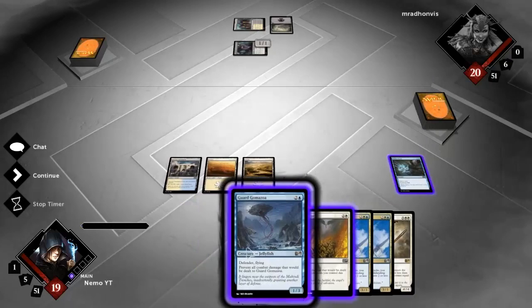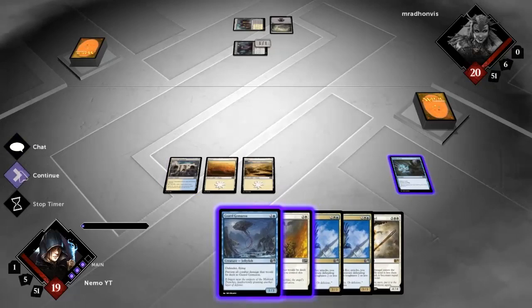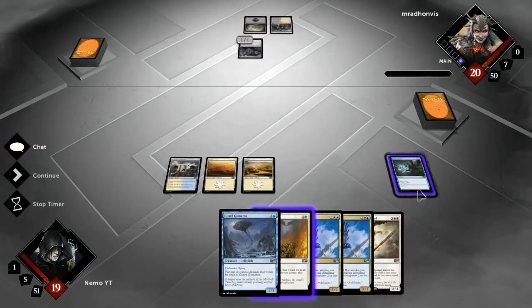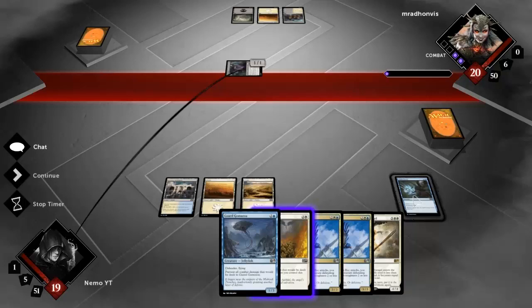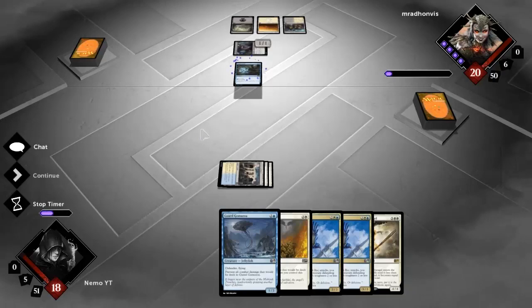I could drop this card to block one damage but I'd rather just Think Twice again and get some lands and get to the rest of my deck, because I'm starting to get worried about being able to produce mana. I'd like to Think Twice and flash it back - bet you didn't expect that.